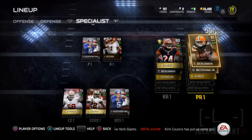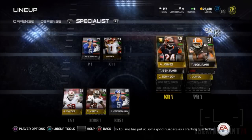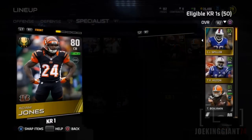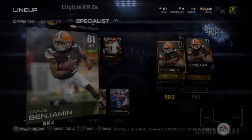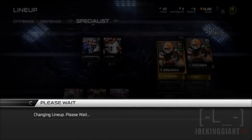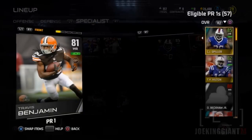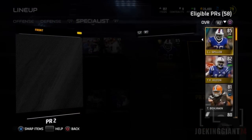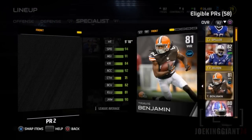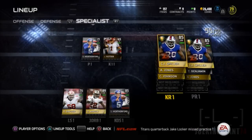If you guys want to see more solo challenges being completed, please let me know in the comment section and leave a like if you enjoyed seeing what you get after completing the whole regular season solo challenge. CJ Spiller is a beast and it's gonna be one hell of a team this season — I feel it. Now I have a speedster back there for kick return, so subscribe for more Madden 15 Ultimate Team guys.